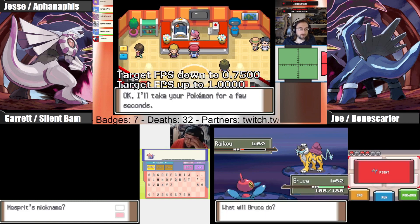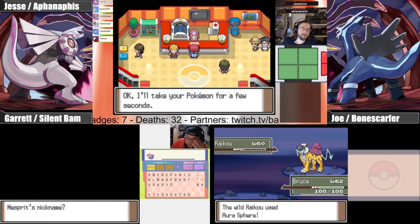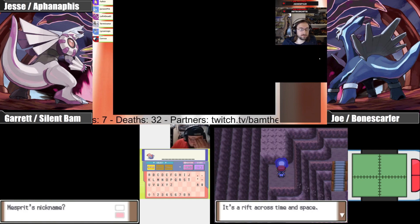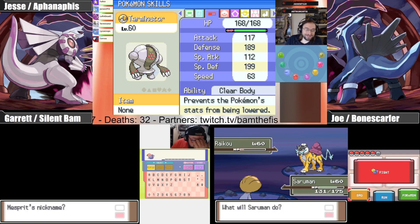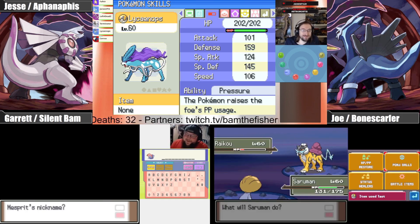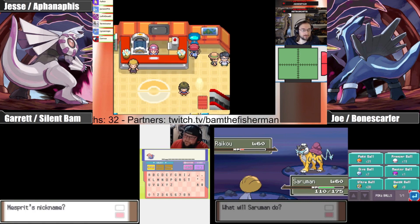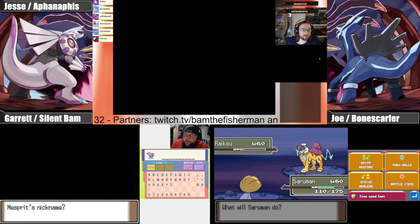So we have Saruman and Golem — I could just be a son of a bitch and keep going with the bad guys theme and name mine 'The Mouth of Sauron.' The fact that it's just named Mouth is funny. I want to be able to remember the naming scheme so when we call it out I know which one to look for.